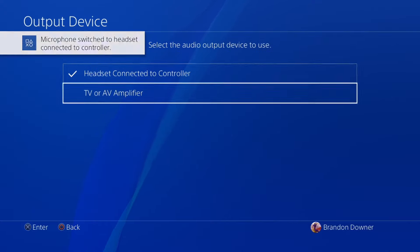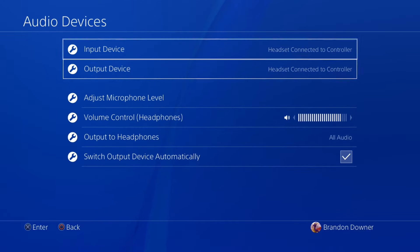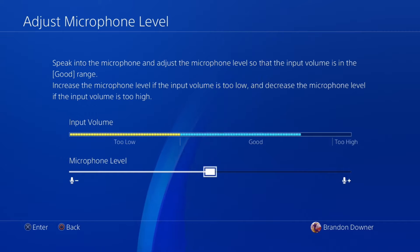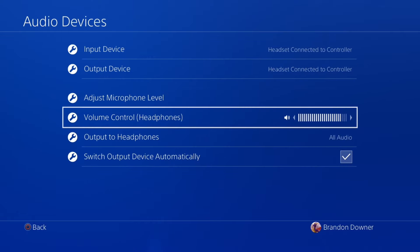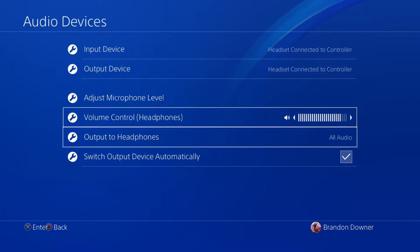At this point it just shows up here. You want to make sure that your input device is your headset, and your output device is also your headset. You want to adjust your microphone level — in here it might be all the way down, so make sure it's up. You can see it's recording my voice. For headphones, you want to select audio output.